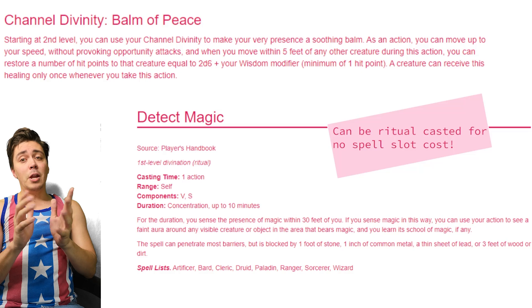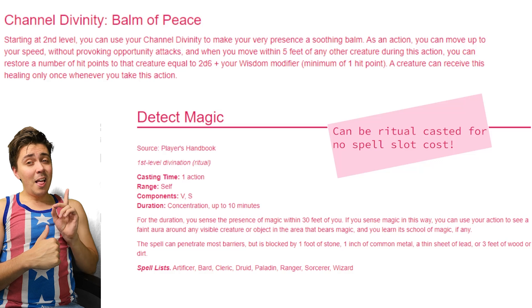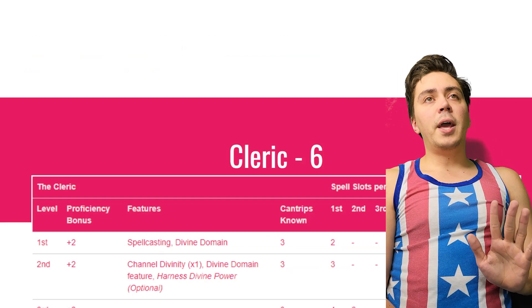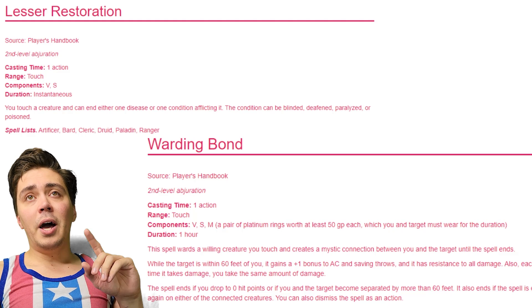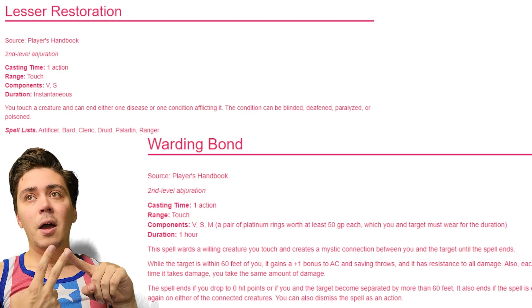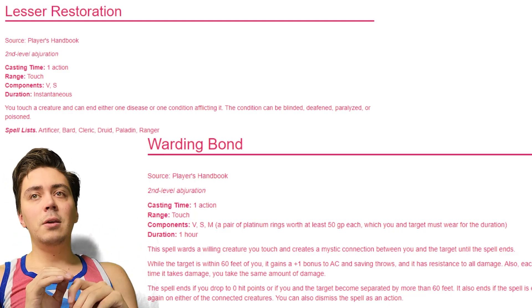We pick up Detect Magic as another first level spell. This is usually something a wizard would take, and if you can save them from having to pick it up, you provide a good bonus to your team. This one can be Ritual cast as a Cleric spell — no spell slot needed. Moving on to Cleric level 3, total level 6, we get second level spells. We pick up Lesser Restoration — a generic but vital Cleric pick that can end a crippling status condition. Poison is nasty, paralysis is awful, and saving a wizard from being Blinded so they can use their spells will make you a favorite.